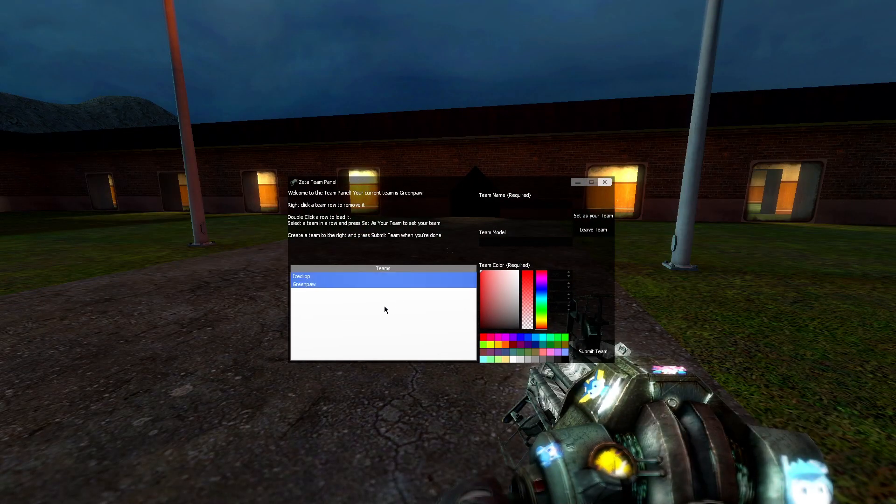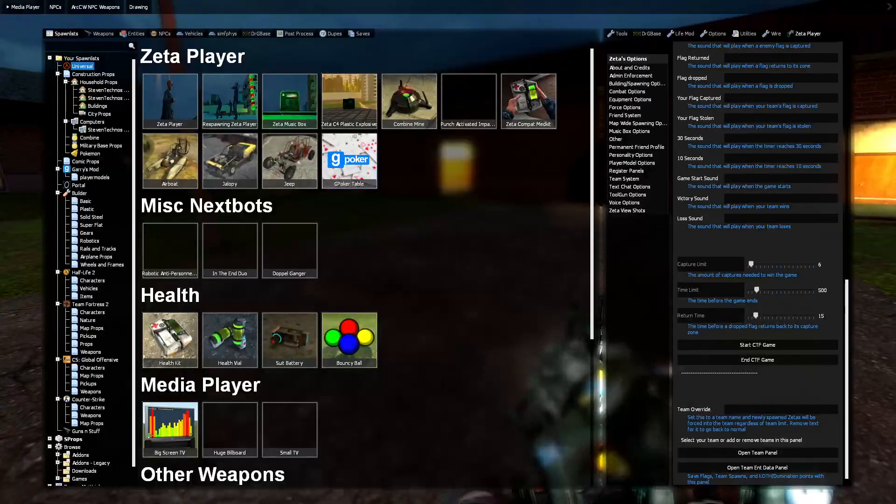The team panel looks quite different. I've got two teams here. You can see there's a team name, which is required, a team model — you can only have one model — and a team color you can set. If you double-click you can select a color and set it as your team color, or leave it entirely. When you're finished making a team, you press submit team, and that's pretty simple as always.